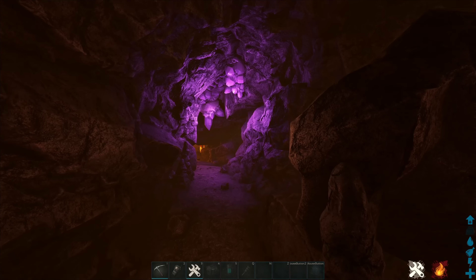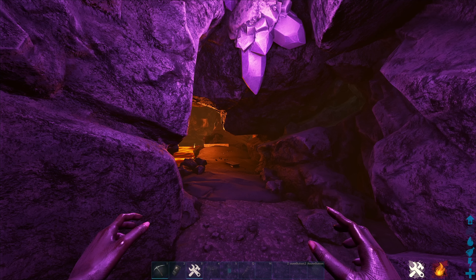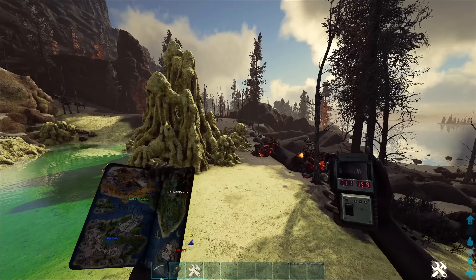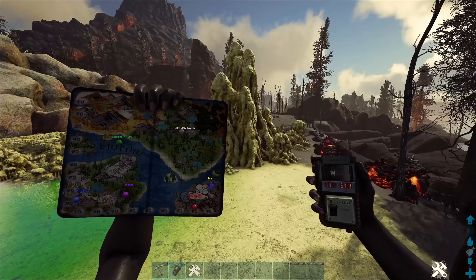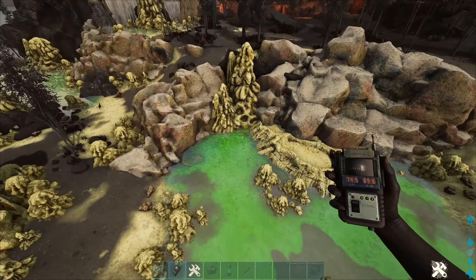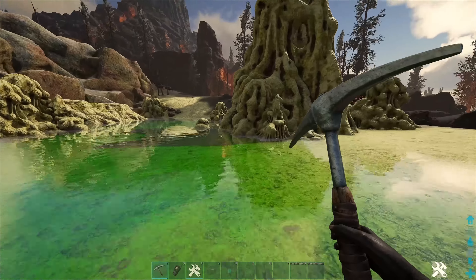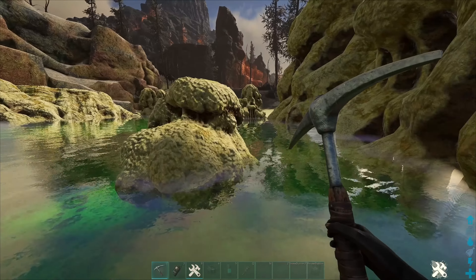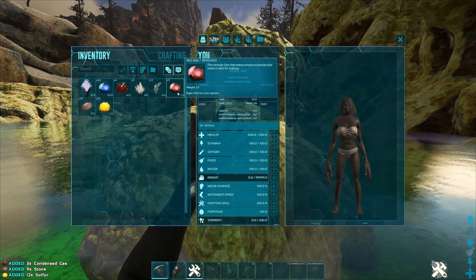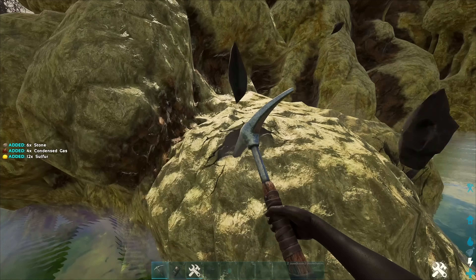Next on the list, we're going to figure out how to get concealed gas balls. For your gas balls, you're going to want to come to 74.1, 89.8, which is also on the lava island at the opposite side of the lava pit. There are Magmasaurs aggressive here. Your gas balls are actually these little nodes here — they're quite small. It's condensed gas, and these count as gas balls.